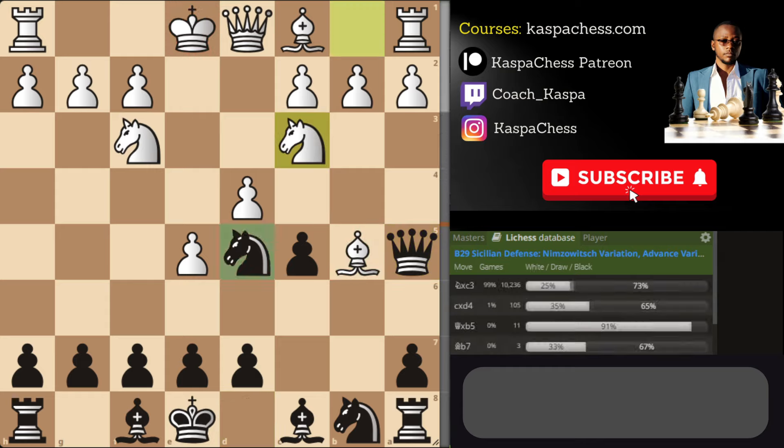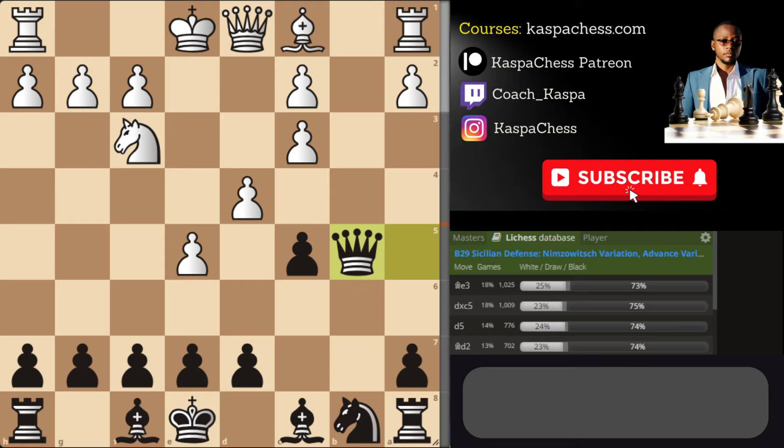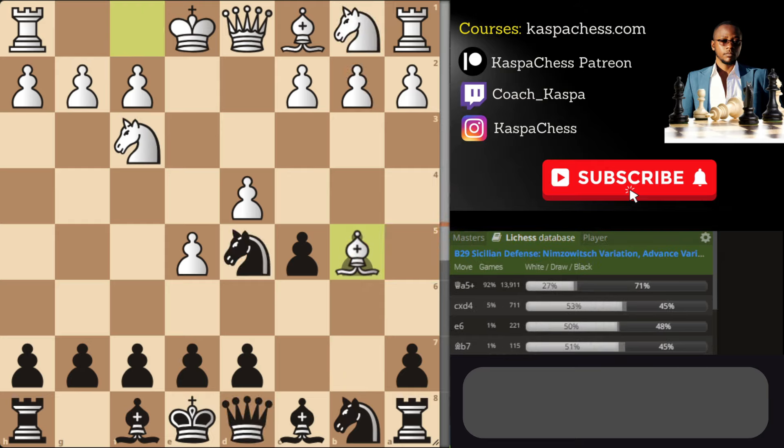After they take b5, you simply go Queen a5 check, which wins the bishop on the spot — especially if white doesn't respond well. For example, after Nc3, white is simply losing due to knight takes, and you're about to walk away with a discovery check wherever you want to go. If Bc, you simply take the bishop, just like what we do in the O'Sullivan Gambit.